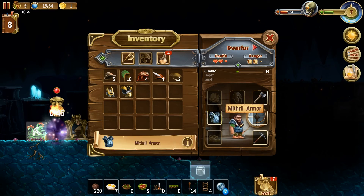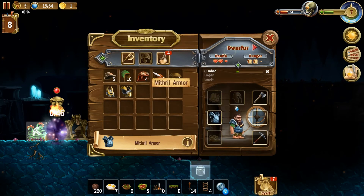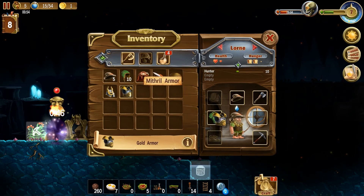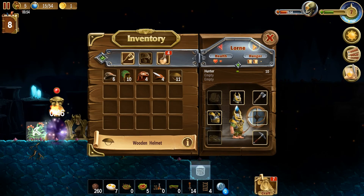I kind of want to give him the helmet, but the mithril armor does so much protection — it's 40 protection, and the gold armor only does 30. I think the helmet does 15, maybe 16. So what I could actually do is spread it out instead of just giving it all to one person, and give the helmet to somebody else. But I'm not going to do that. I like the way it looks when he's decked out almost in a full suit. The only thing he's missing is his shoes, so I'm going to give that to him. I'll give this other guy a wooden helmet, because a wooden helmet is better than no helmet at all.